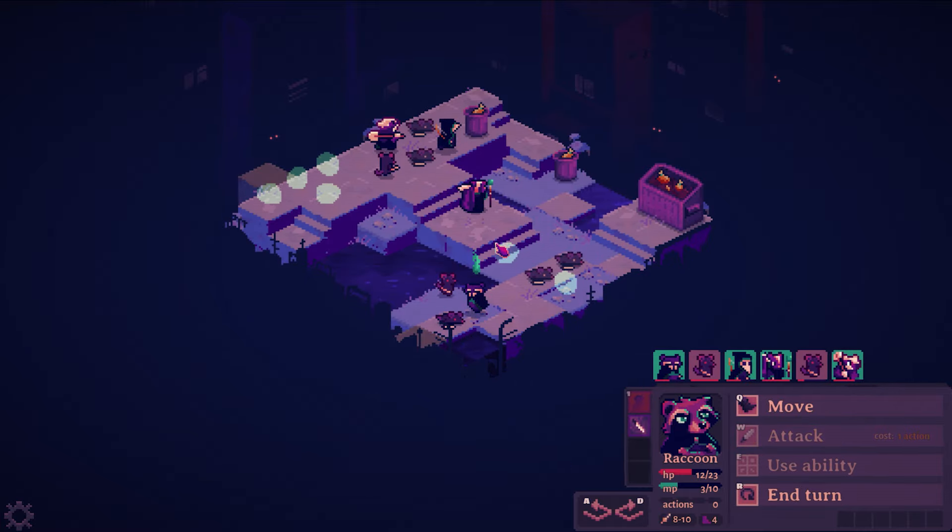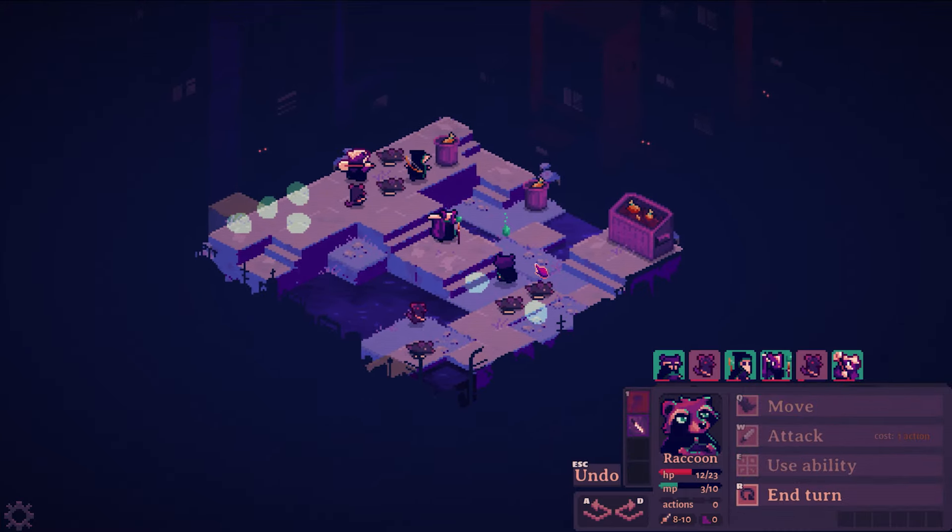I'm going to charge up here and attack the back one too. I love the animations — I think they're great. I'm going to attack this one, and I don't have enough to go invisible so I'm going to stand right here and try to bait this guy into the poison.